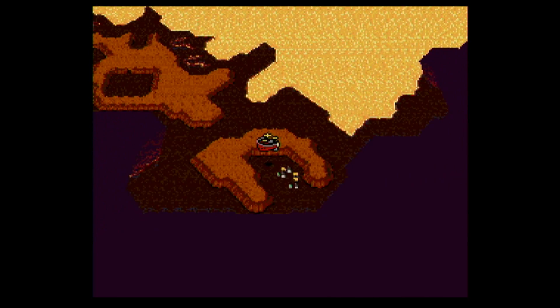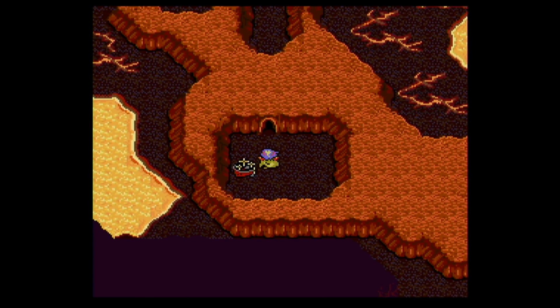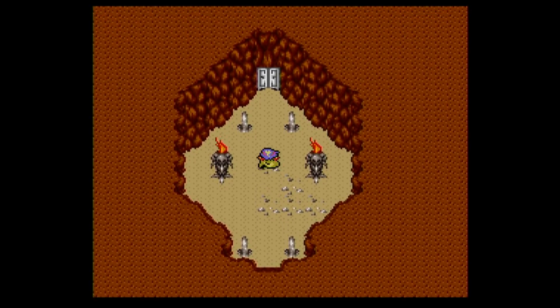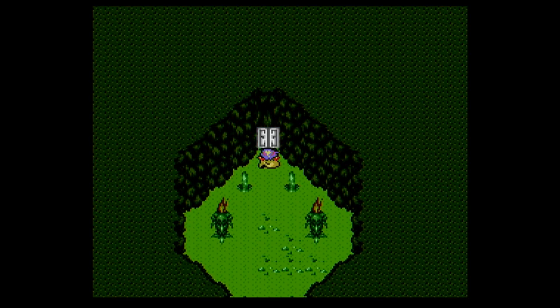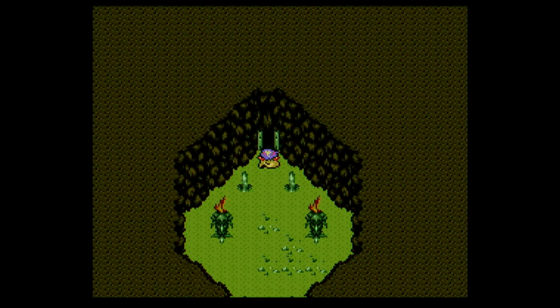We made sure that we were prepared well enough for what we're about to do. Now it's up to us to actually see if we can accomplish what we seek. Let's go inside the Sealed Cave. Since this cave is sealed, we were given a key by the King of the Dwarves, Giot, from his daughter, Luca. And there we go - we get to go inside.